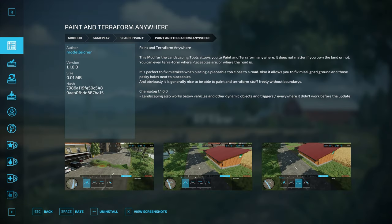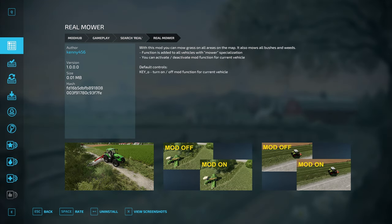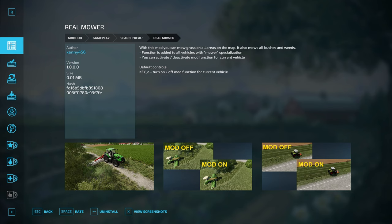The Paint and Terraform Anywhere mod is great for those who want to terraform right up to buildings and objects on the map — it even lets you terraform land you don't own. The Real Mower mod lets you mow down bushes and weeds, which is a personal favorite feature, and it also lets you mow grass anywhere on the map. You can turn it on or off for the current vehicle you're in, which comes in handy when mowing on the border of your land.